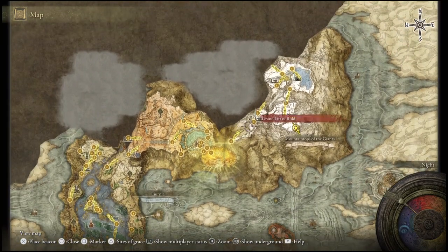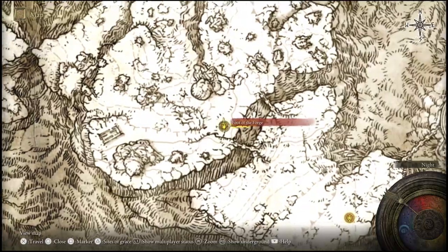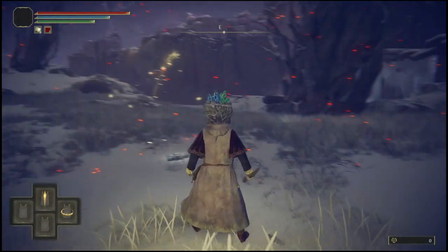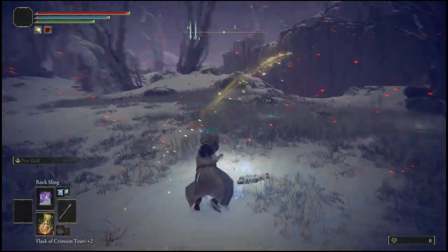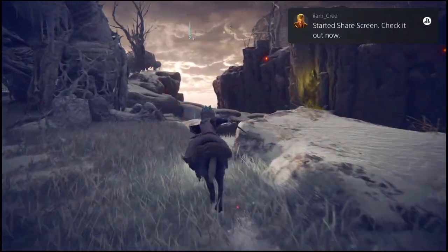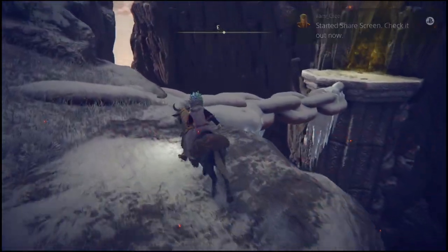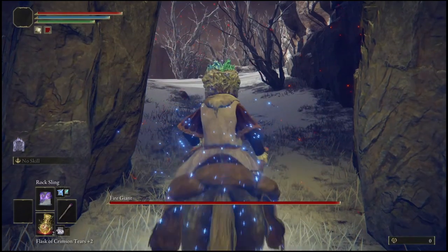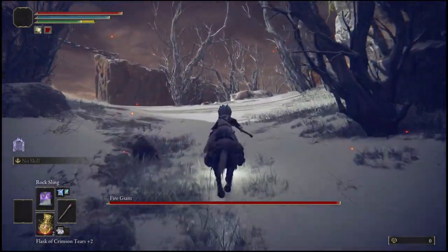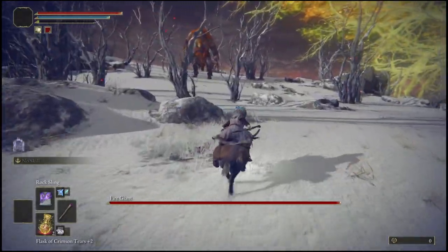Once you do get up here and make your way all the way up, there will be a boss battle up here. You guys will have the Foot of Forge site of grace to know that this is where you will be before the boss battle starts. Once you're here, just follow the path I'm taking right now and it will lead you directly into the boss battle with the Fire Giant. As soon as you get into this area you can see his health bar will pop up.